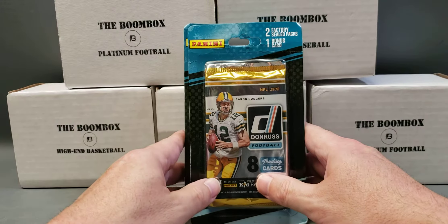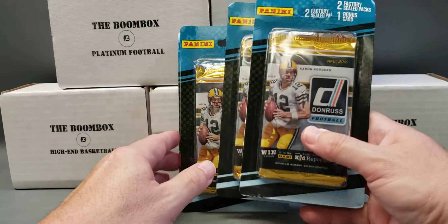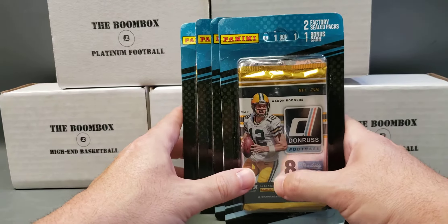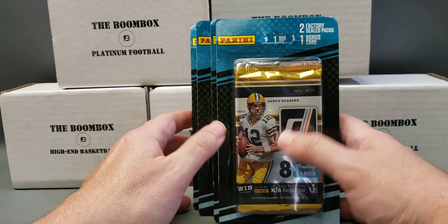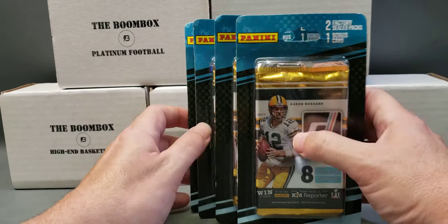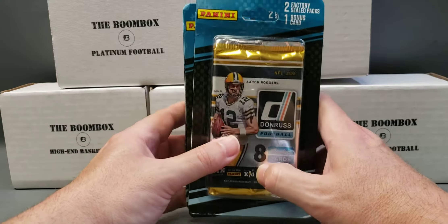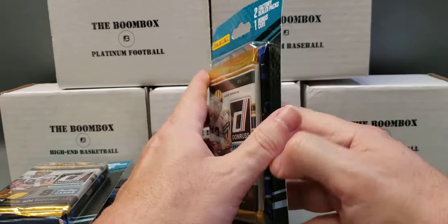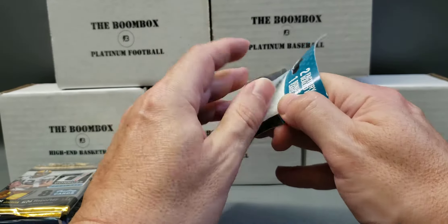Hello everyone, welcome back to another quick little card opening video here at Easy Auctioning Box Breaks. Today we're going to be opening up four of these Panini blister packs that I find at a store that you would not think of that carries cards, but they have in stock sometimes older packs of Donruss football. We're about to find out because we're gonna open these up and see if we can get a Zeke Elliott, Dak Prescott, or Carson Wentz Rated Rookie. That's what we're looking for.